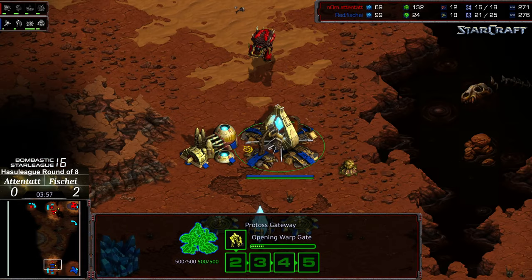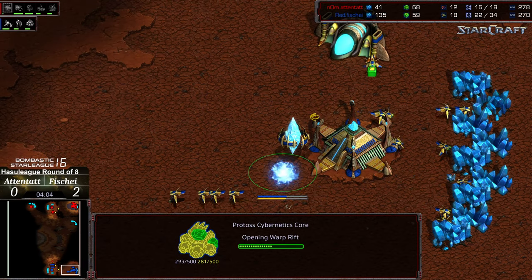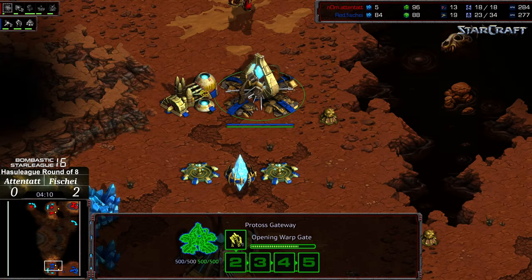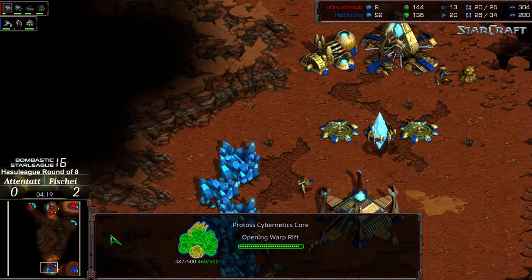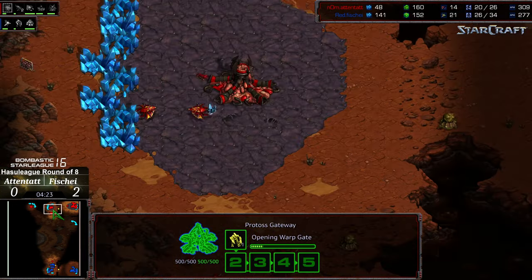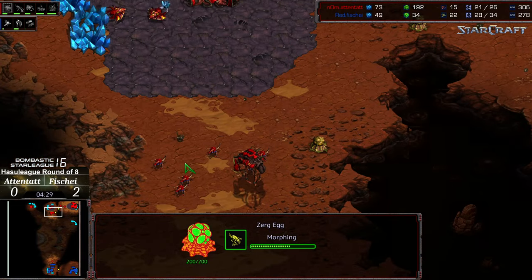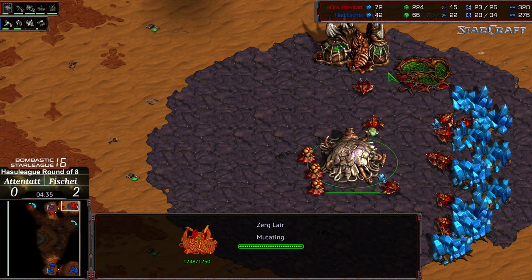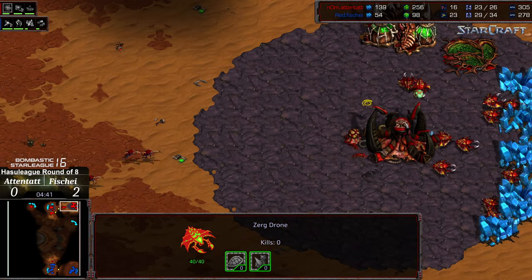Third base being built. I can't imagine Fisheye dropping this with all that info. Probes are making their way towards the natural expansion, starting to mine there. Fisheye has that cybernetics core finishing, getting out initial zealots to maybe create some havoc. Lair is just about finishing with a few additional zerglings being constructed. Curious — no second gas as of yet from Atentat, and he is upgrading zergling speed.